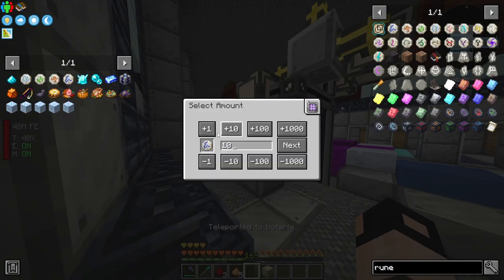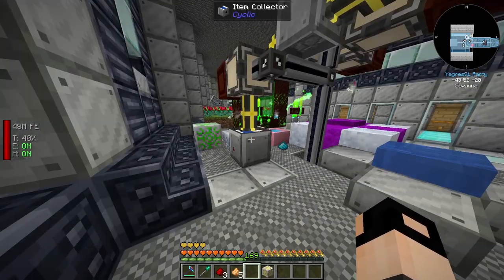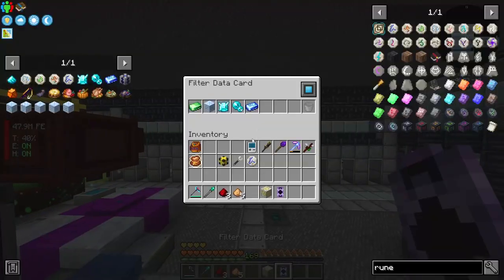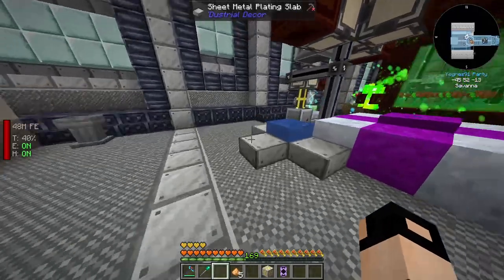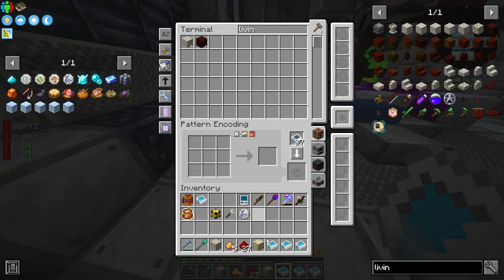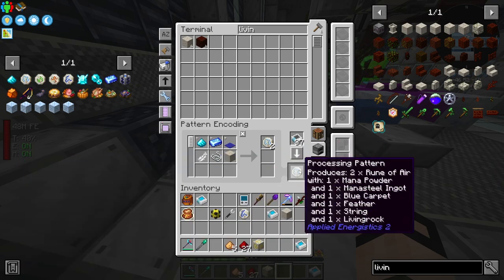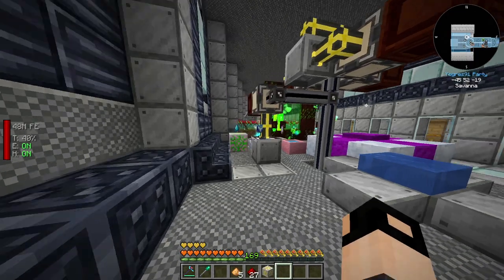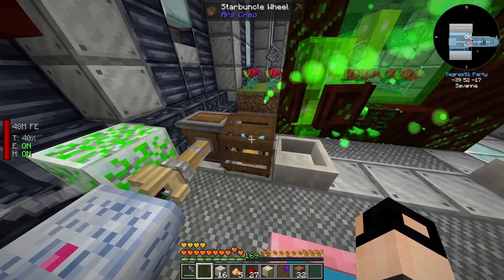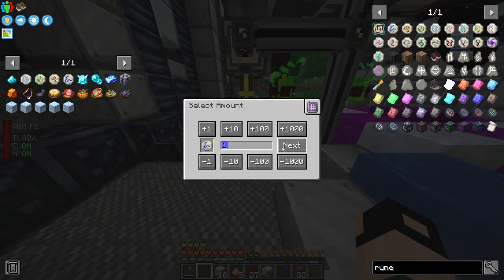Okay, I removed it. Let's try once more. I see the item collector is confused - we need mana powder, let me make one. Actually, all the rune recipes will need an additional living rock. We also need to automate the wand. I've set up a living wand on a deployer under a starburner wheel - let's test this out with rune of water, just craft one.